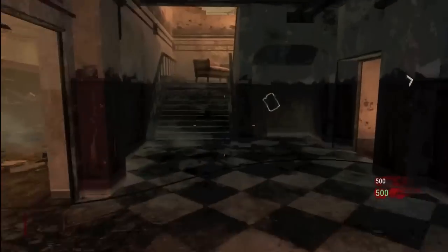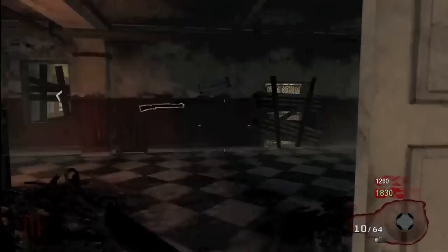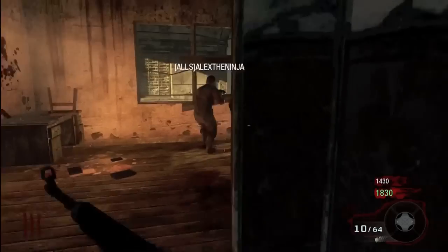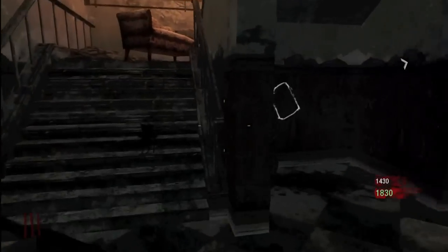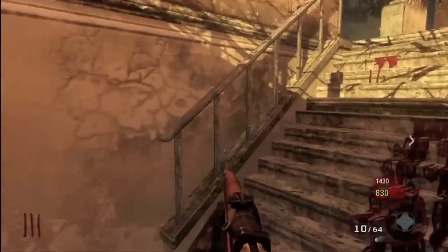This door right here would be the opposite spawn which you can get. When you play with two people, you get the same spawn. When you play with four people, you get two and two — you get split up. I have yet to play with three, so I don't know if you'll be together or separate. When you play with more people, I like the other side for more reasons, but when you play with two you really don't have an option — it goes back and forth or just random.